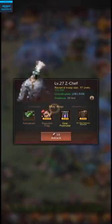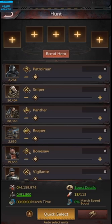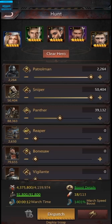I'm going to go ahead and search for a level 27 zombie. This is a level 27 zombie that costs 18 stamina to attack and gives me 40,000 anti-serum. I'm going to attack the zombie and select quick select so that it selects my best troops — the highest tiers. But my power is only 3.1 million and I need about 4.1 million on average to kill it. So to increase my power, I'm going to add some heroes by tapping the recommend hero button, which automatically selects my strongest heroes, increasing my power to 4.3 million — more than enough.